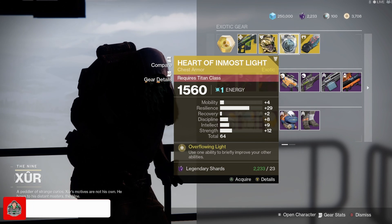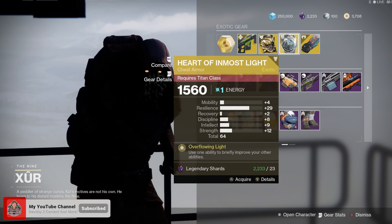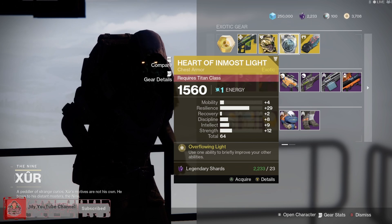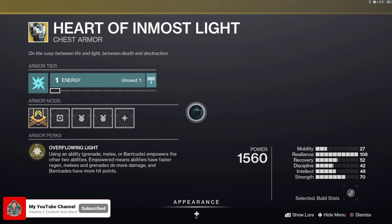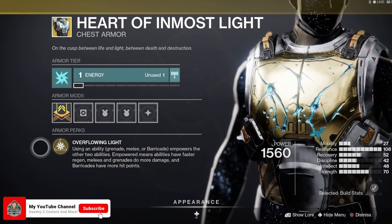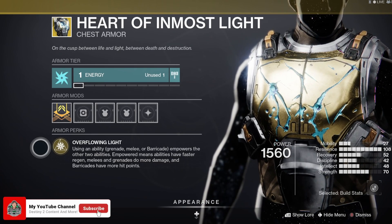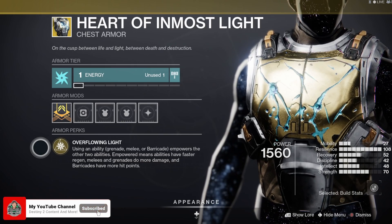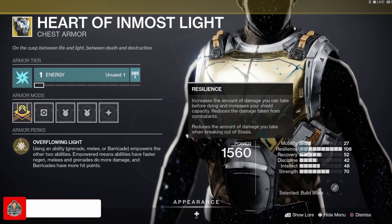The Heart of Inmost Light — Xur was handing these out two or three weeks ago and I picked one up then, but I also picked this one up. The main perk is Overflowing Light: using an ability — grenade, melee, or barricade — empowers the other two abilities. Empowered means abilities have faster regen, melees and grenades do more damage, and barricades have more hit points.